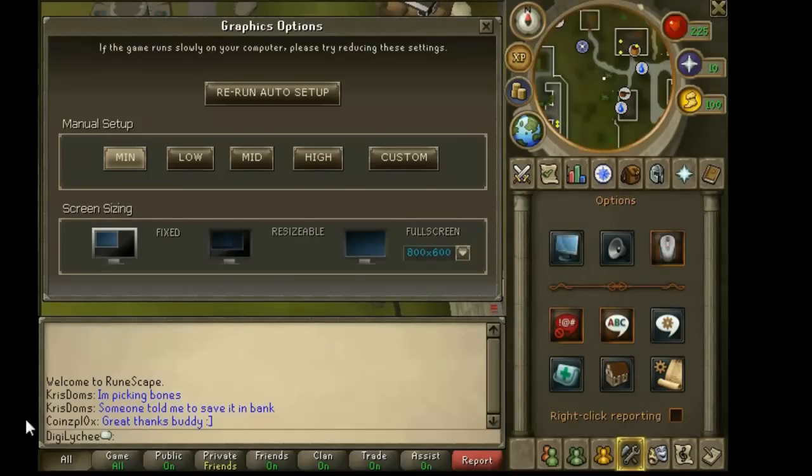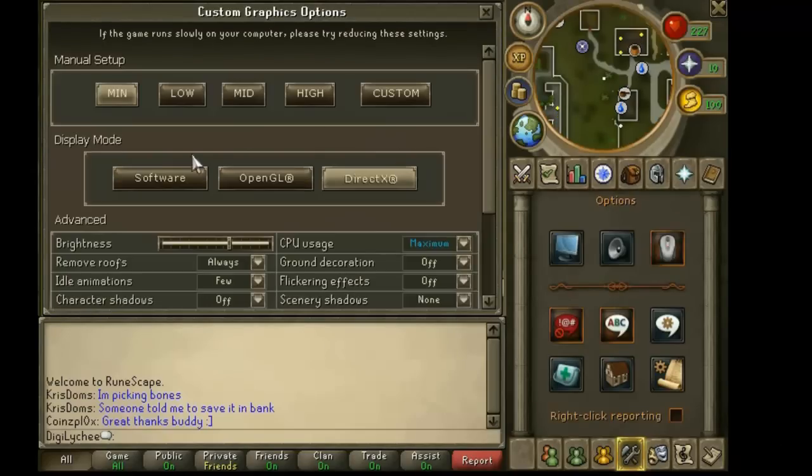Then it will look smaller than before. After that you can click on custom. And the display mode, you need to try all three and see what works best. I picked DirectX because my computer supports it, but you can try all of them and see what works best for you.